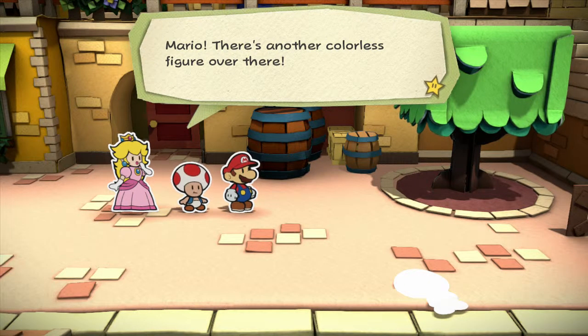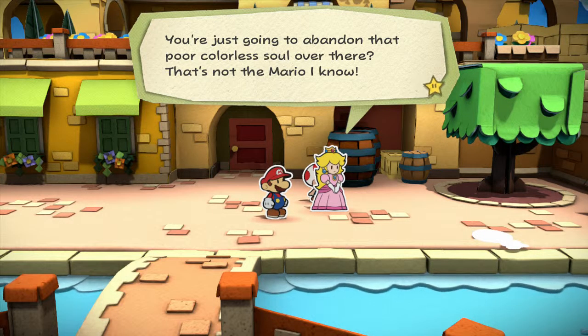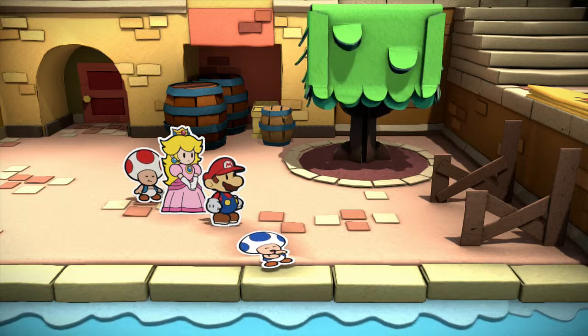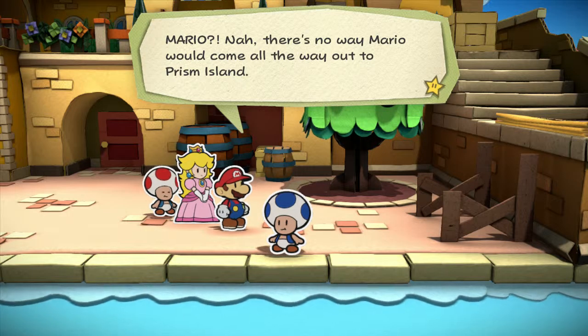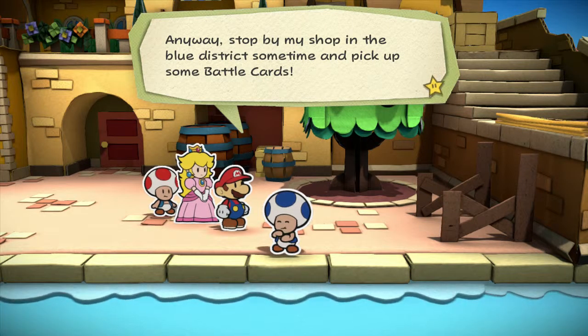Mario, there's another colorless figure over there — we can't just leave him like that. You're just trying to abandon that poor colorless soul over there. Mario, you will do it or we are really not friends. It's a blue Toad! Welcome to Prism Island! What's going on? Last thing I remember, I was surrounded by a bunch of thirsty Shy Guys. Mario? No way Mario would come all the way out to Prism Island. What are you — some sort of Mario impersonator? Anyway, stop by my shop in the blue district sometime and pick up some better cards.